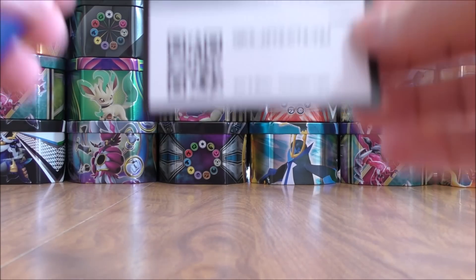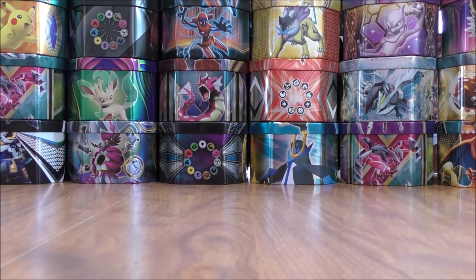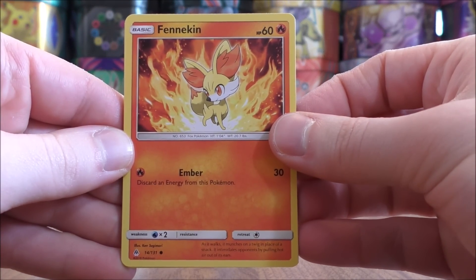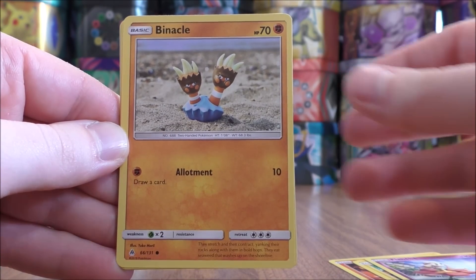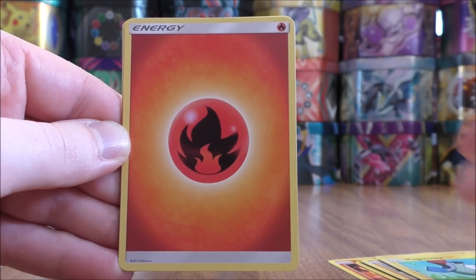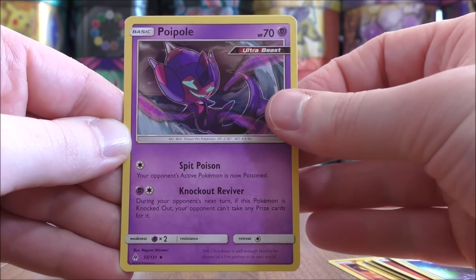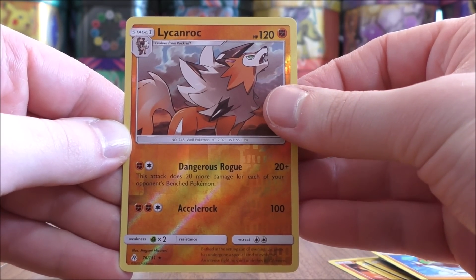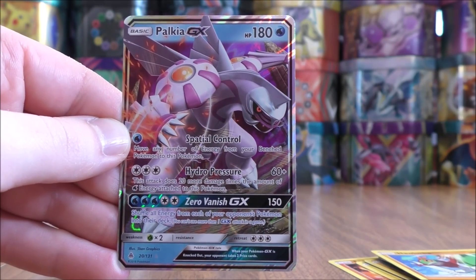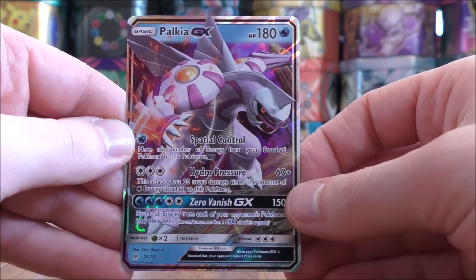Forbidden Light up next. Let's see what happens in this pack — always hoping for something other than a regular Rare Holo. Fennekin to start, then Helioptile, Flabébé, Binacle, Magnemite, Fire Type Energy, Ultra Space — a pretty good Stadium card — Poipole, Hawlucha. Reverse holo is a Lycanroc, a Rare Reverse Holo. And the final card would be a Palkia GX — already the second regular GX pull of the opening.